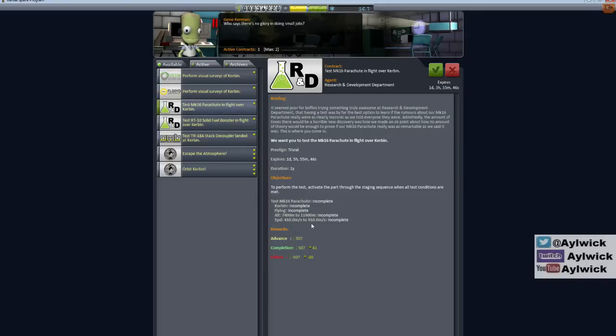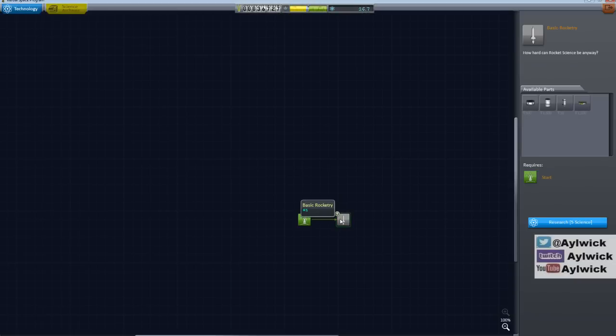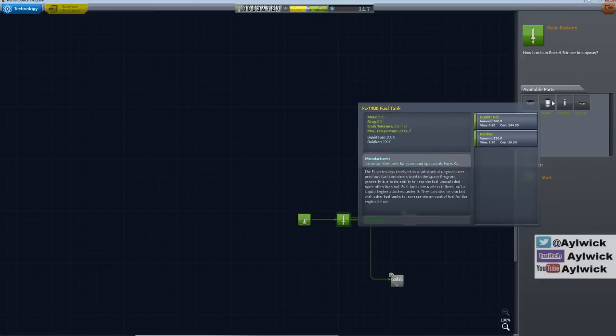Maybe I'll take the parachute contract - I just have to let it off at that altitude on the way back down. So let's take that one. For science, we've got 11.7 to spend on research. Most of the tech tree nodes are locked, but we do have the stack decoupler available.